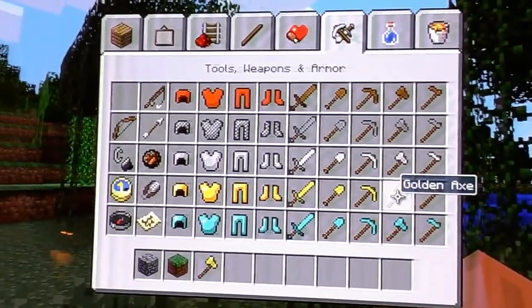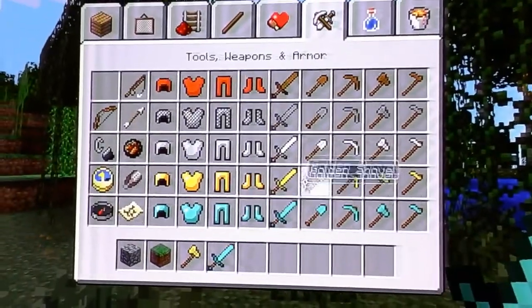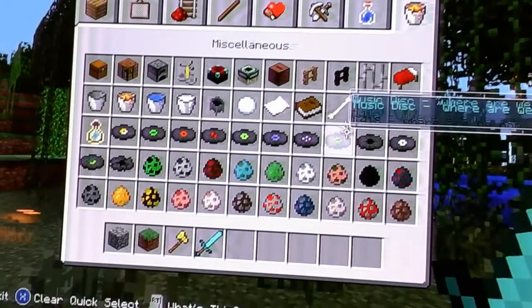Let's get a golden axe. Diamond sword. Spawn.